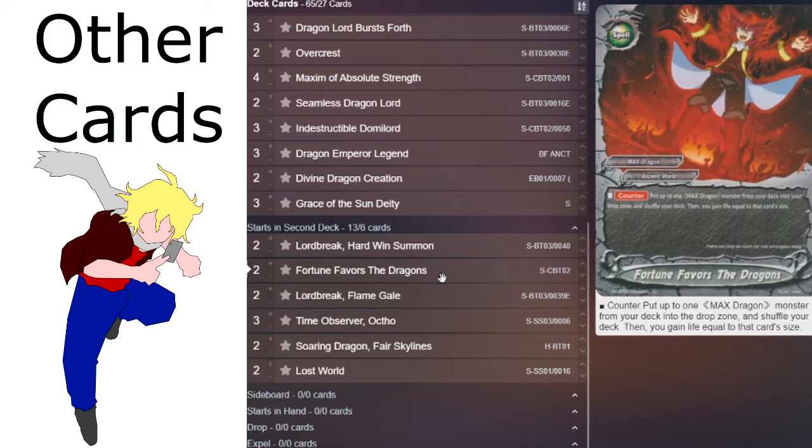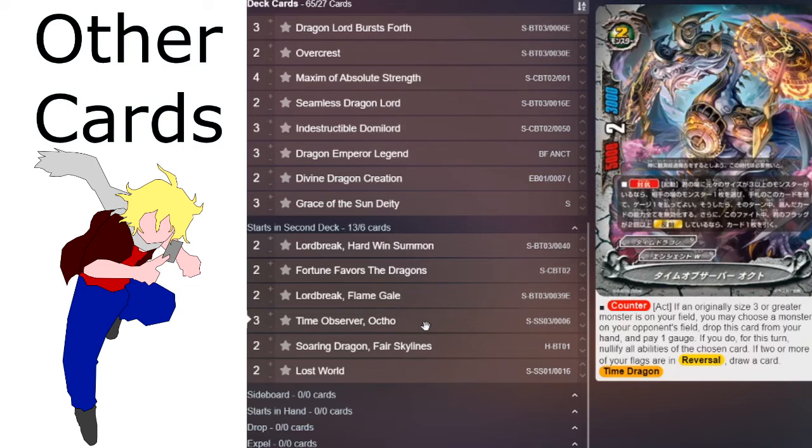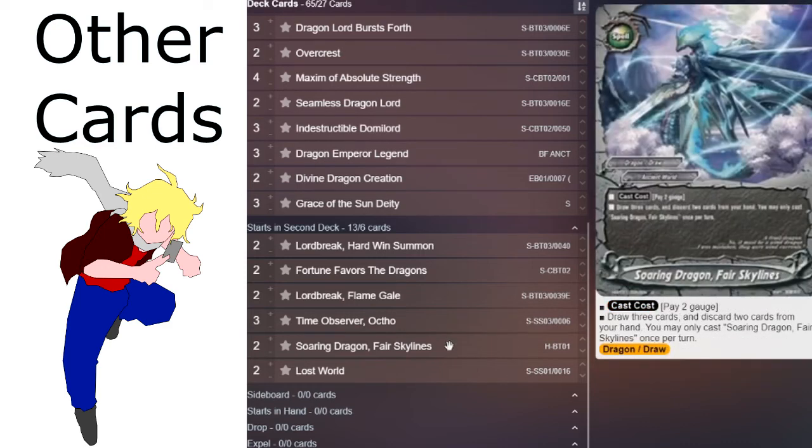There's a whole bunch of other cards you could run that are still very good with the deck. You could run Time Observer Oct, a whole bunch of different spells like Soaring Dragon or Fair Skylines. You could even run Lost World because one of the size 6 Zeboros is a Lost Vader, so you might be able to have some Lost Vader synergies there, on top of which Lost World has some really powerful cards. It's not a deck that's exactly written in stone, but it's still a very straightforward and very strong deck nonetheless.